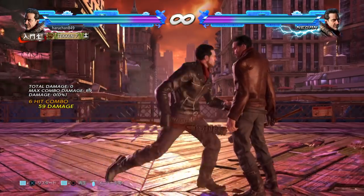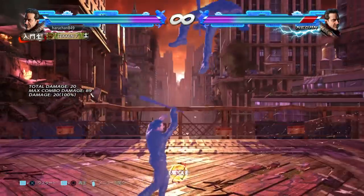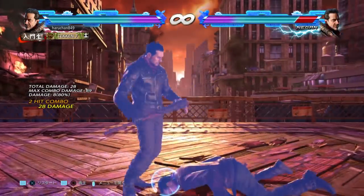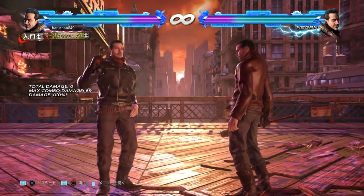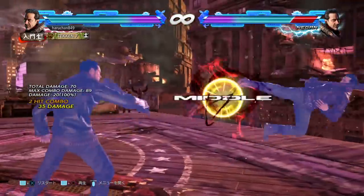For the actual mix-up you're going to see out of the stance, he has a bunch of really powerful mids. He has a launcher, he has a knockdown move which gives him 43 guaranteed on the floor, and really the most important and common one is the 1-2, which is a very fast mid-mid knockdown string.